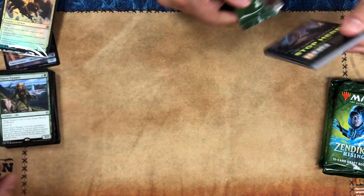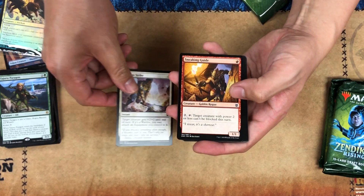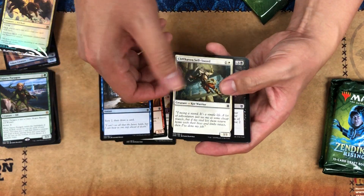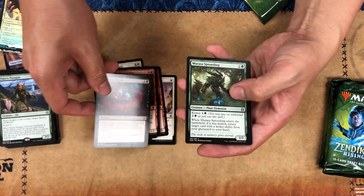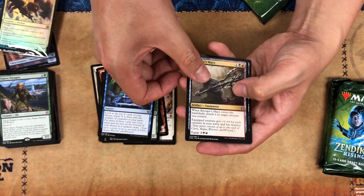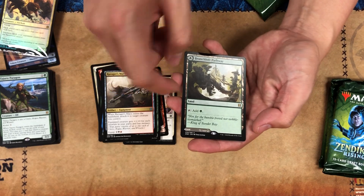Let's see if we can get a planeswalker or something in these packs to make it worthwhile. I'm just gonna quickly flip through — everybody only wants to see the rare, the money cards. Feed the Swarm, Marasa Sprilling... Ravager's Mace, boom! And this is a flip card that is a land.